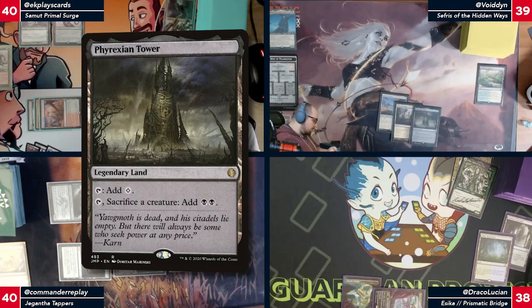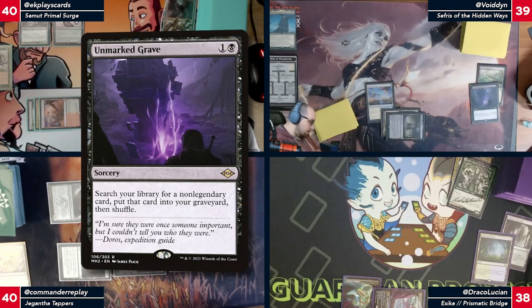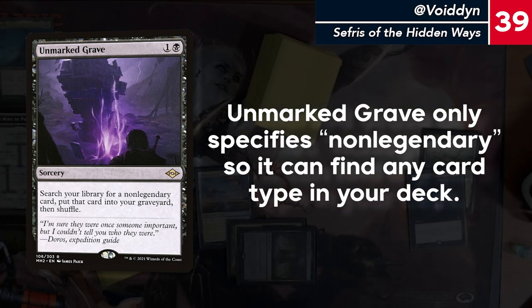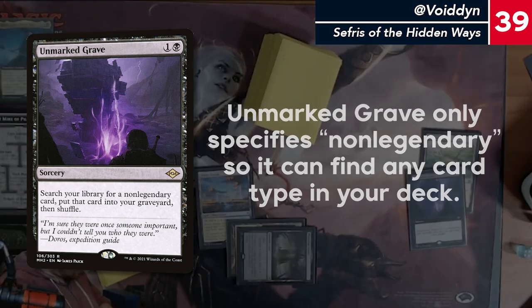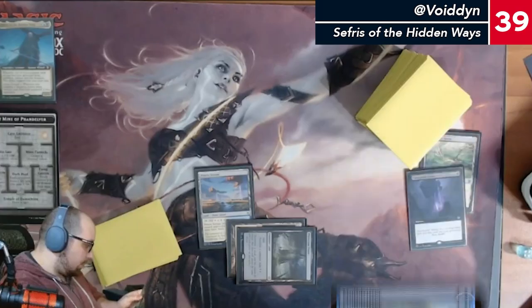We'll play a Phyrexian Tower. We'll play an Unmarked Grave — I'll search my library for a non-legendary card and put that card in my graveyard. We're going to go with Mulldrifter, and pass.